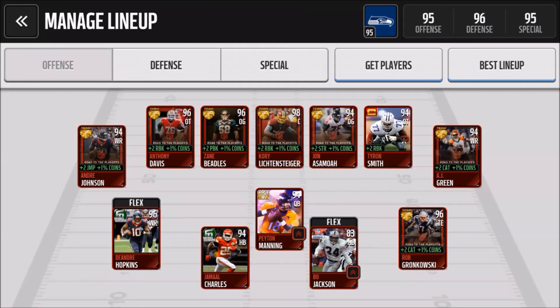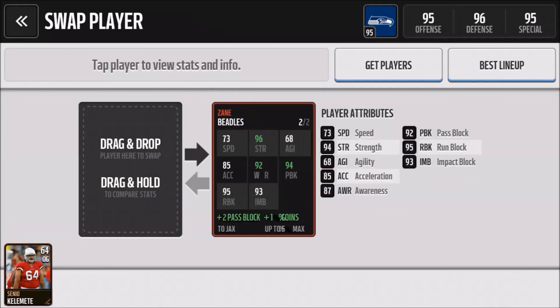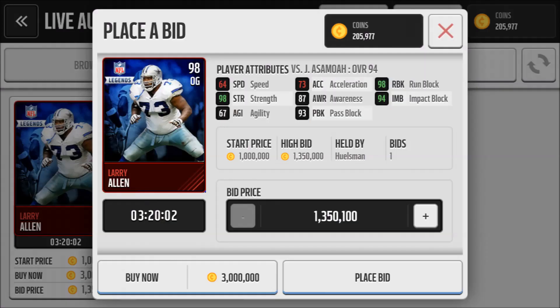Coming in at number two is the MVP Zane Beatles card — obviously great strength and blocking stats, but he's sold at around 250k as well. At number one we have Larry Allen: 98 strength and run block — very good, very expensive.